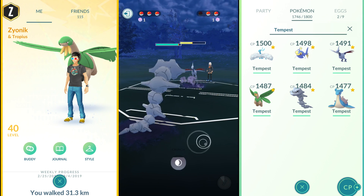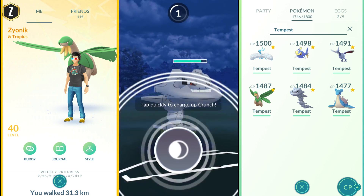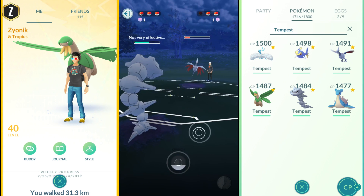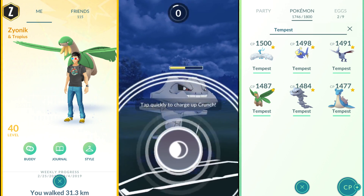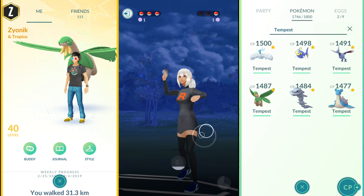Steelix is a great option versus Skarmory — you can just spam Crunches and slowly take it down, because Steelix is not going to take super effective damage from Sky Attack or Flash Cannon. Steelix is just doing work, and we get this last Crunch off to finish off the Skarmory.